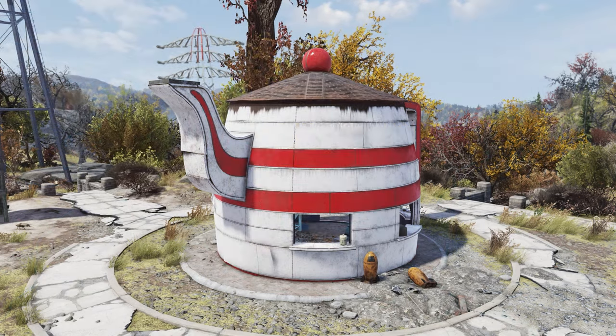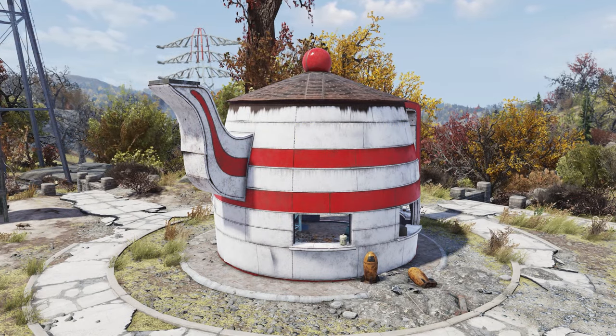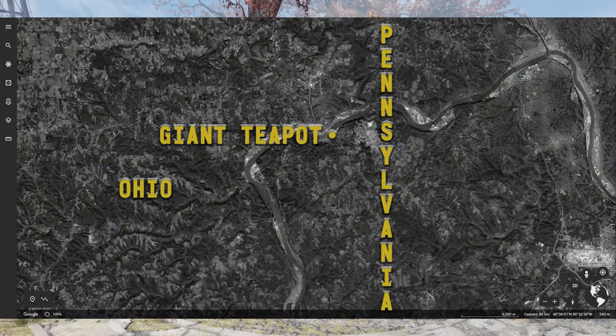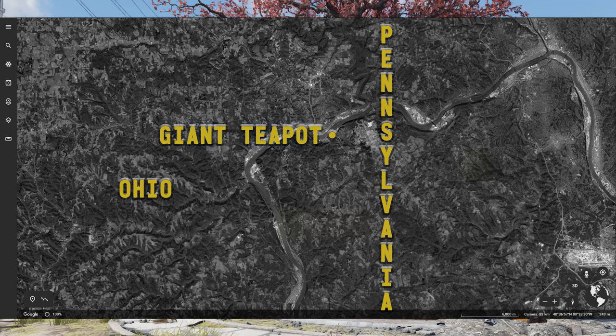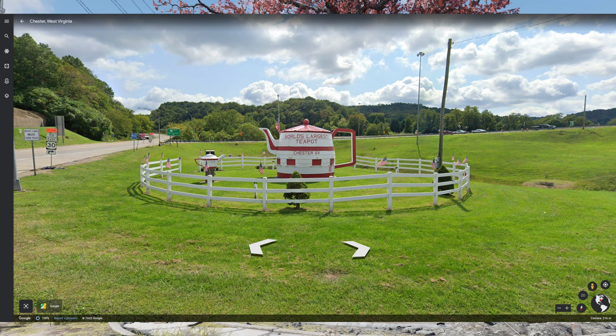As crazy as it might seem, there is indeed a real-world counterpart to the giant teapot that can be found in-game. While it lies just northwest of Charleston in-game, the real-world site is the northernmost of those listed here today, found in Chester, West Virginia, on the Ohio River at the northern tip of West Virginia.